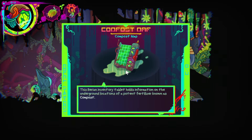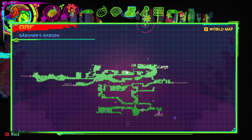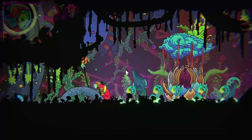This Baryan inventory tablet holds information on the underground locations of a potent fertilizer known as compost. We've got the location of more compost on the map now. That's great.